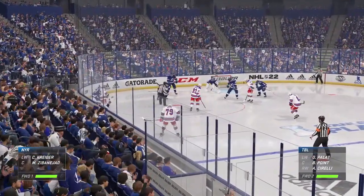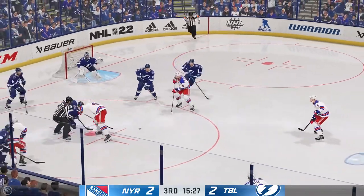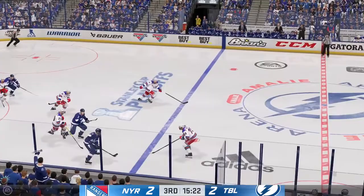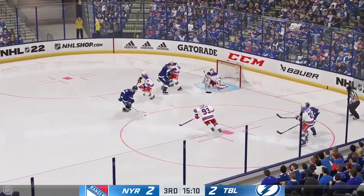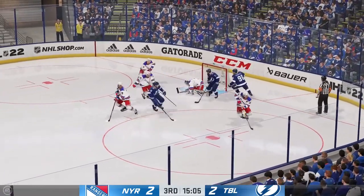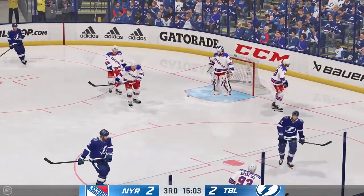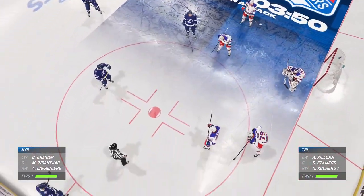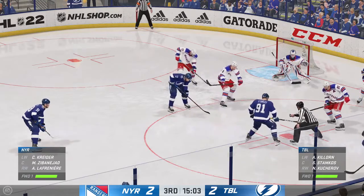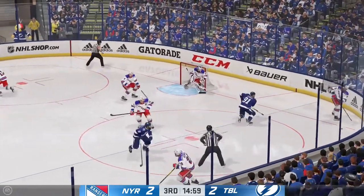Lots of hockey left to be played in this period. We are all tied up in this one. Play resumes here as he wins the draw inside the offensive zone. The Bolts looking against the half wall. Easily turned aside by Shusterkin. And as he opts to freeze the puck, we get a whistle. Starting to look like a little bit of a fire drill in the goal. Centers gliding up to the face-off dots here. New York's got it in the defensive zone.